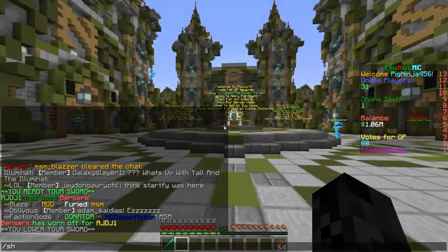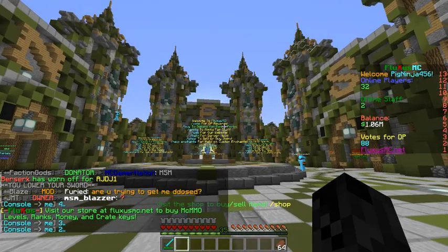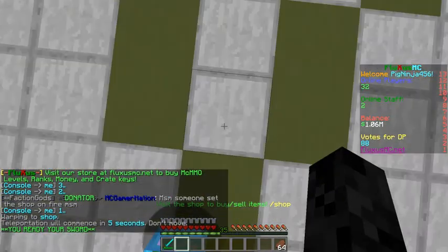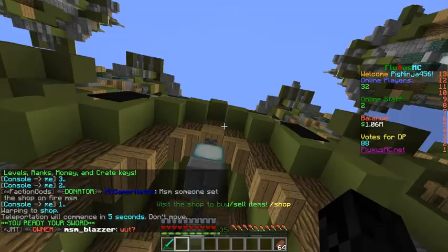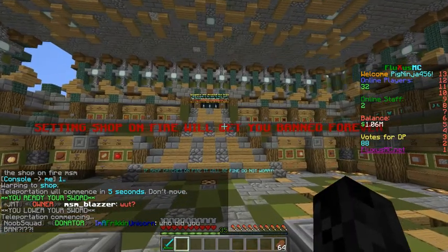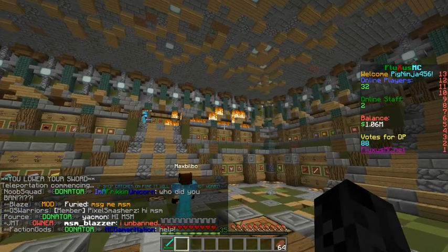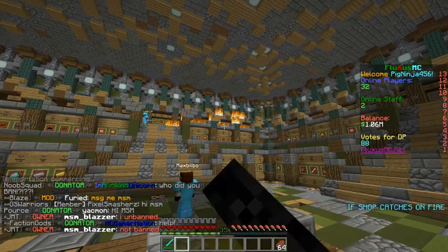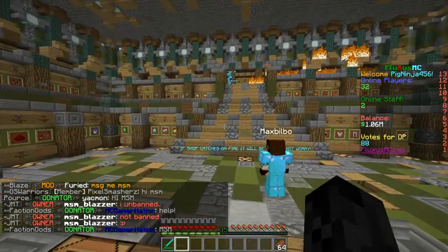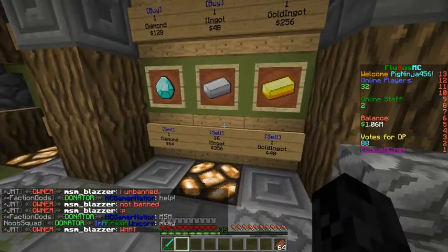I'm gonna go to /shop. If I type that in, it's gonna teleport me and take me to this shop. Here it is — settings, shop. So if you use the shop and fire the flamethrower, you'll get banned forever, which this person has done and should be banned. But in this shop, you can sell your things. It's pretty good stuff.